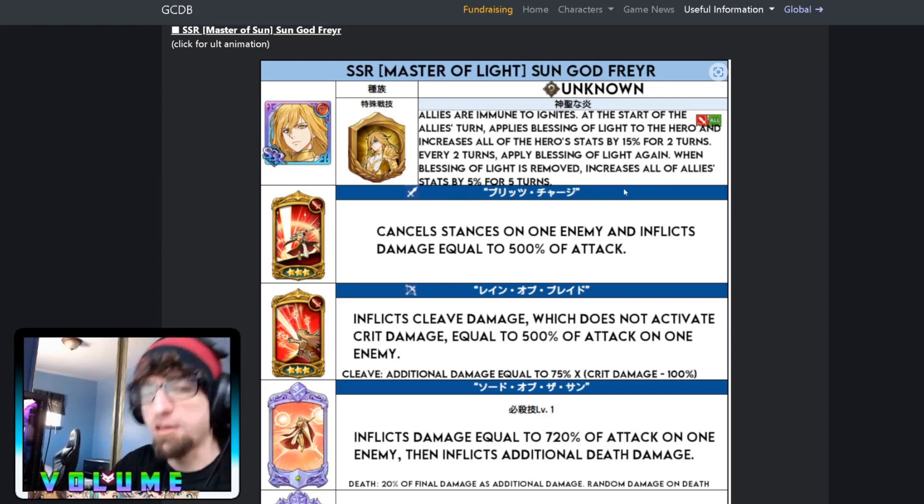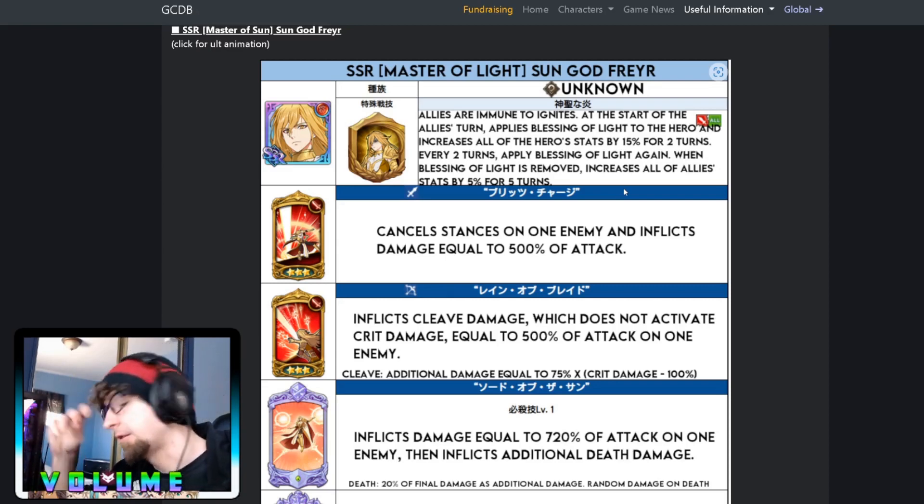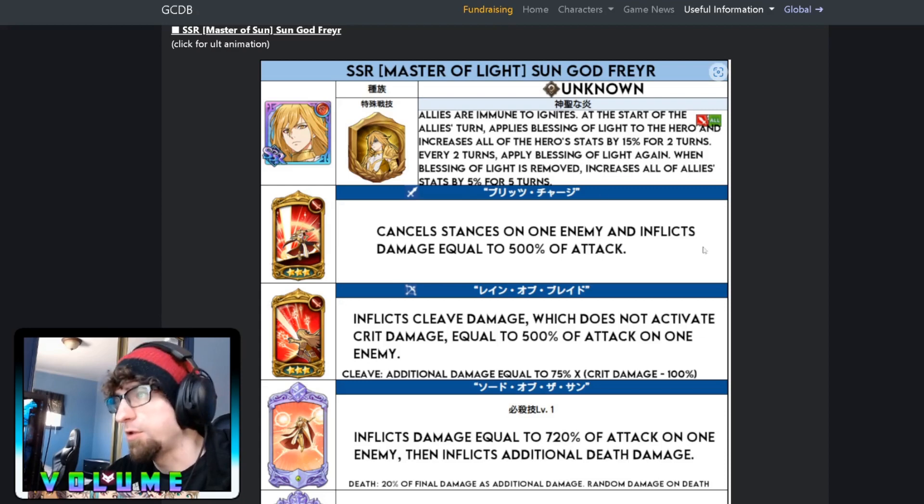His support skill is nice but I don't think it's as good as McGilda's or Jormugander's — it feels like a slightly lower level of support because he's also going to be doing damage, whereas those units are more fully dedicated to supporting. His first card cancels stances on one enemy and inflicts damage equal to 500% of attack. That card is not very good, which is unfortunate.